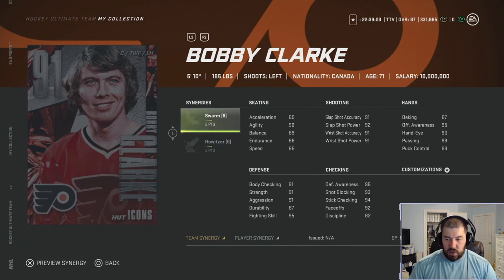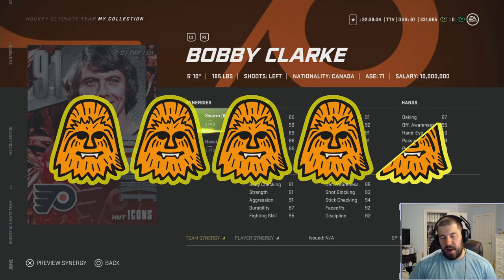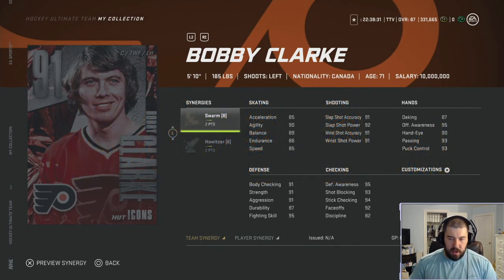Looking at the checking: 95 defensive awareness, 93 shot blocking, 94 stick checking, 92 faceoffs, 82 discipline. I think he is the perfect third or fourth line center for any team — look at the faceoffs, defensive awareness, and stick checking; he can kill penalties and does everything you need. His biggest downside is he's not that fast and acceleration isn't great, so he is synergy dependent. It would be nice to have distributor and spark. Because of that I'm going to give Bobby Clark four and a half chewies — skating is a concern but the rest of his attributes and synergies are amazing.